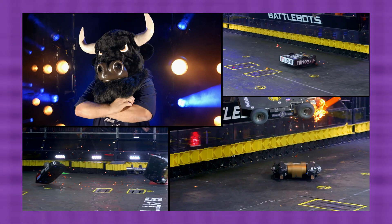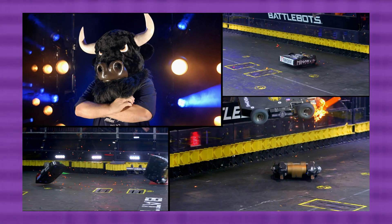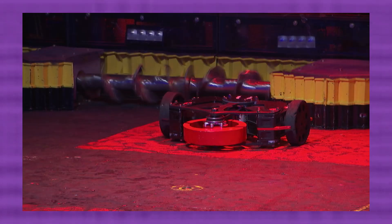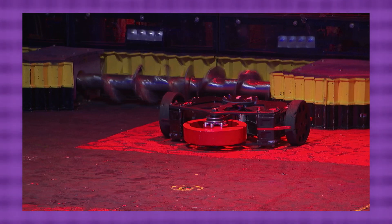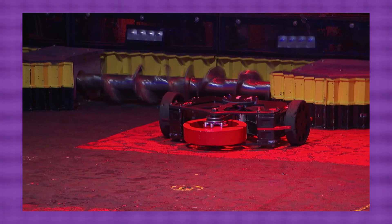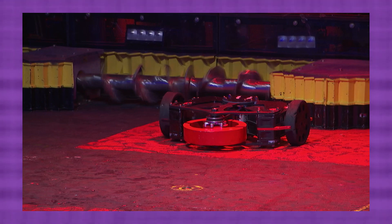Next up was Minotaur vs Malice, and poor Malice — it's genuinely a decent robot that can take out some hefty competition. But I could tell before the fight even started that Malice would be in major trouble against the raging bull that is Minotaur. Still, Bunny apparently tried to summon major championship energy, not only having Ray Billings alongside them but apparently getting advice from Bite Force's Paul Ventimiglia. I like Bunny's passion for robot combat, it's genuinely so much fun to see. They elected to go with their hardiest spinner in a hope they could survive weapon to weapon — on paper I completely understand, and it's probably their best strategy.